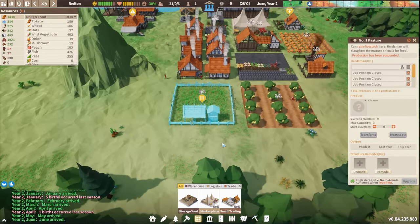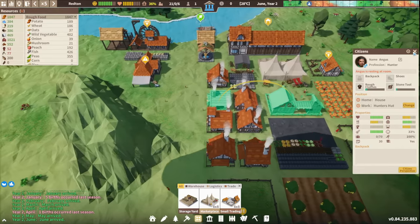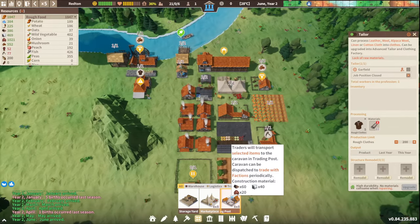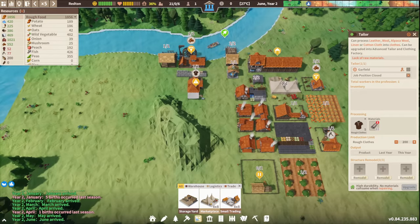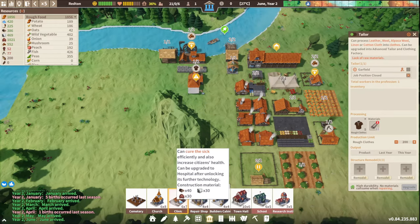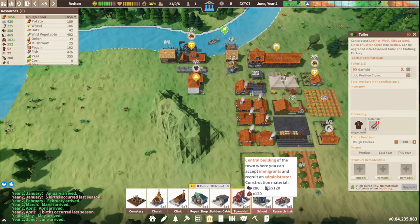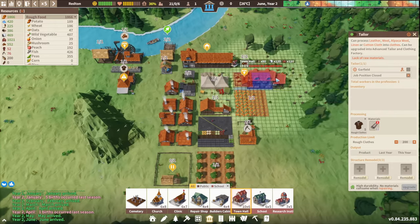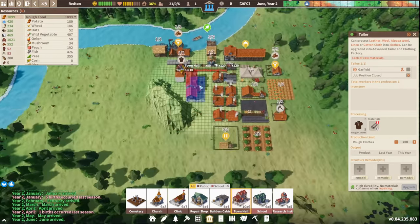The pasture — we need to find some animals for it. Angus is resting. We just need some leather. Services — repair shops — not bothered about that. Cure sick, don't really need that just yet. Town hall — the central building of the town — yes, we need this. It requires 80 and 120 stone, which is fine. Where do we want to put it though?